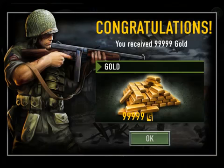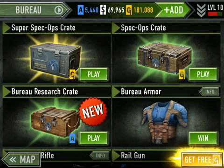You'll exit it and there it is — that's how you get 9,999,999 gold. So there's 999 gold in Frontline Commando D-Day.